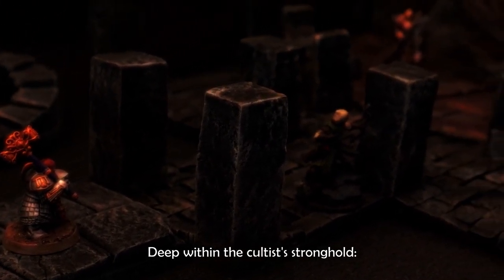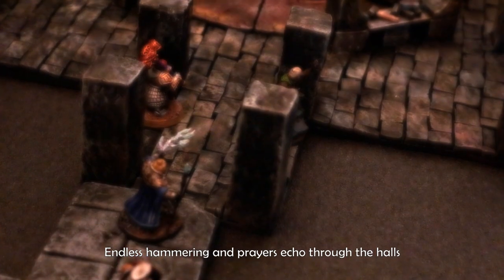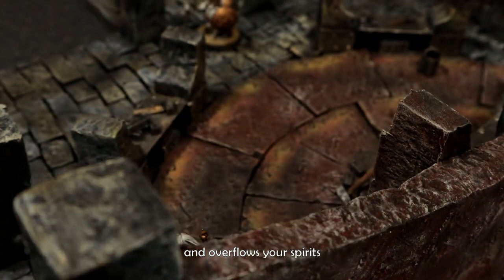Deep within the cultist stronghold you find yourselves at the red steel forge. Endless hammering and prayers echo through the halls, and as you enter, the searing air of the forge halts you in your steps and overflows your spirits.